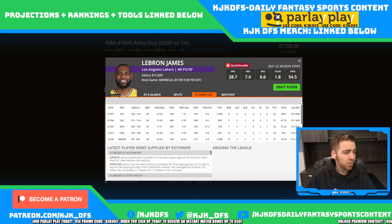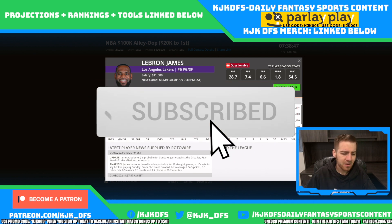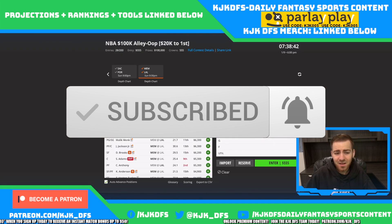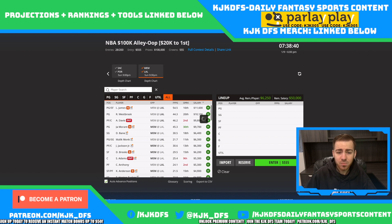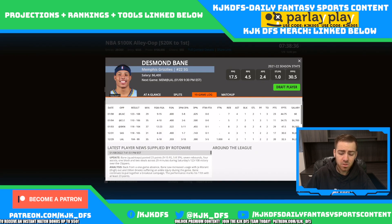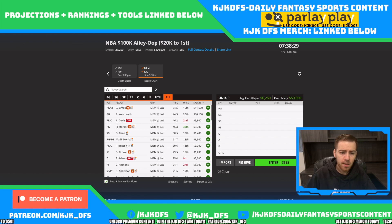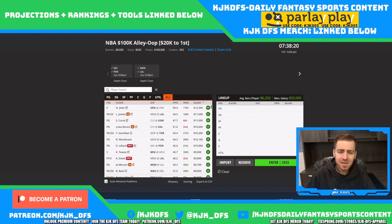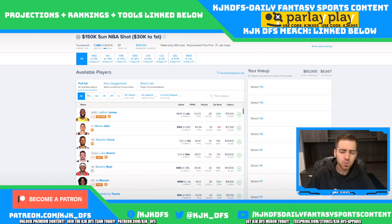On the Lakers side, LeBron James continues to be the top pay-up option. He's going to be a fantastic play taking on this Memphis squad that's been bad defensively. The Lakers are 18th overall in defensive efficiency, but Memphis has taken a big step — they're now around 15th in the league defensively after starting out as one of the worst teams. Desmond Bane is also going to be a fantastic play regardless of the injury news.